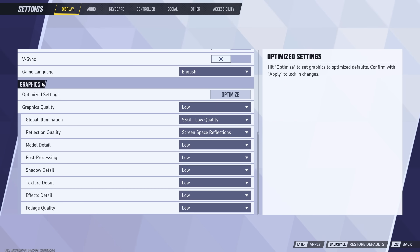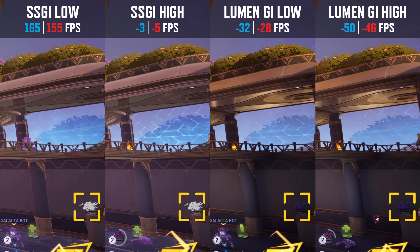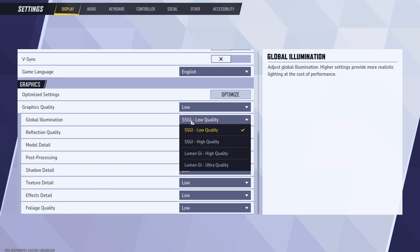Now let's cover the different graphical presets. Spoiler: most of these neither affect performance nor visual quality significantly. Starting with global illumination quality — the lumen presets drastically reduce performance. This option makes the game look less flat and more lively with more varied light and dark areas, but comes with a hefty FPS penalty. Lumen global illumination also makes dark areas darker, making it harder to spot enemies. Between the two standard SSGI presets, I can't find any visual difference, so I recommend leaving global illumination on SSGI low quality.